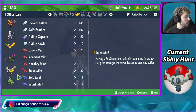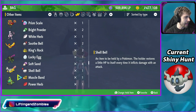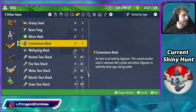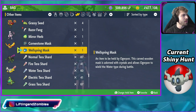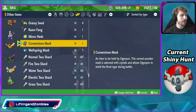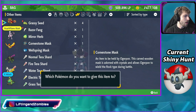If you go all the way down here, we should see those masks pop up in just a second — just a little bit further down. And there we go. We have a few right here: the Cornerstone mask and also the Wellspring mask. Now, I think if you remove them, he has the Teal mask. But if I were to give him the Cornerstone mask — give to a Pokémon — we can give this to Ogerpon right here.